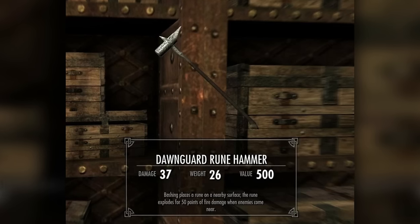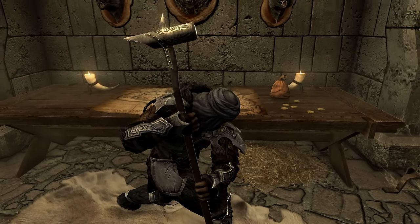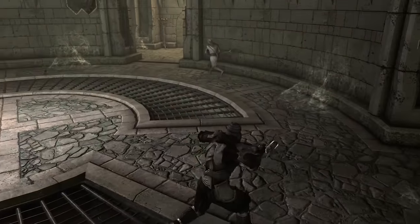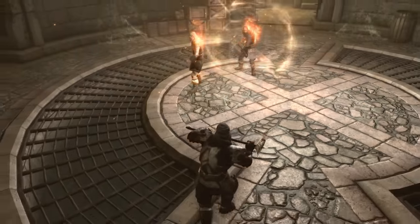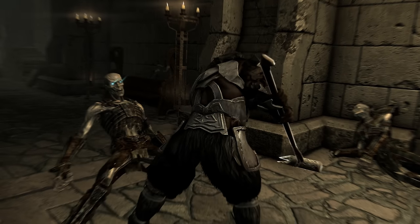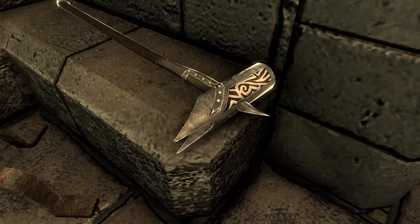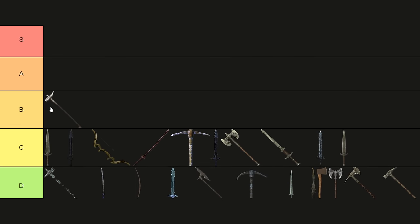B-tier. Dawnguard Rune Hammer. This warhammer boasts the most unique enchantment in the game — explosive runes. By simply bashing the ground, you can watch as enemies foolishly run into your magical traps and go flying from 50 points of fire damage. Additionally, it shreds through the undead like hot butter, making it ideal for clearing out hordes of those pesky Draugr. Its lack of level scaling does hold it back from true greatness, but its fun gimmick of an enchantment still gives it a place in the B-tier.